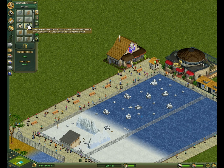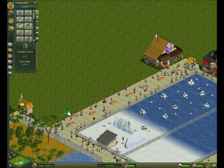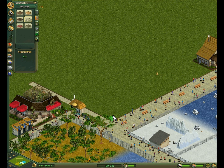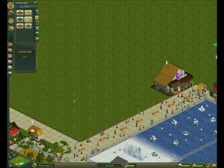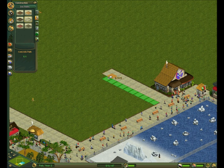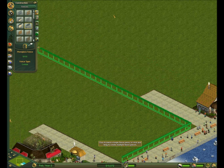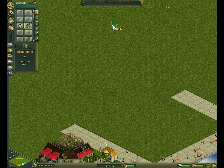I think that means it is time to pick a fence type. I think I will go with the plexiglass exhibit fence, because as everyone knows, tigers are somewhat dangerous animals, and I just want my guests to feel safe. I'm going to start by marking out an area like this. It's going to be a fairly narrow exhibit this way, but it'll be plenty long the other way.